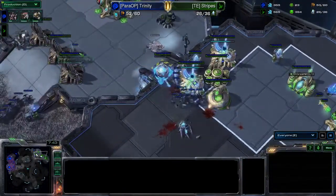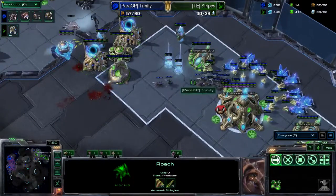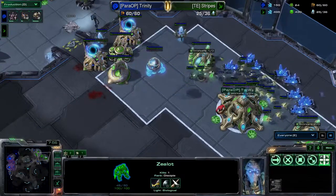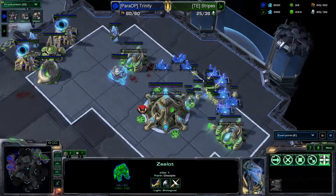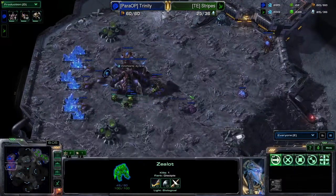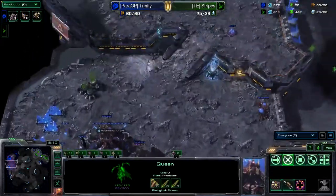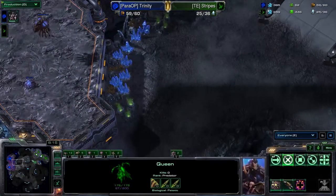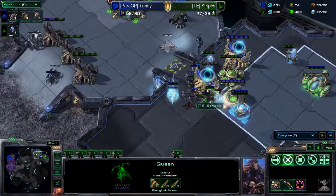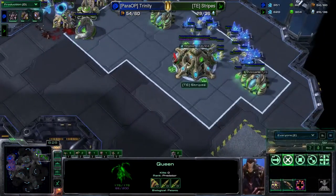I think that's a GG — he's going to see the roaches coming. It's 19 workers to 22. Trinity could drone on the back of this and be just fine. He needs to drone up, get another hatch somewhere, take a third, drop macro, and build on his lead. Because if he doesn't win with this — which he should — there's always the possibility he doesn't.